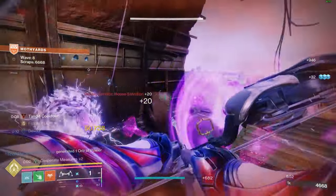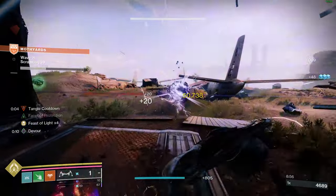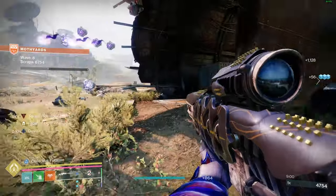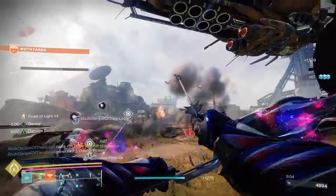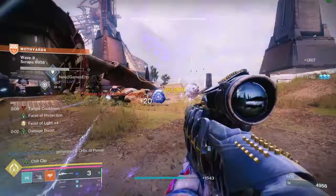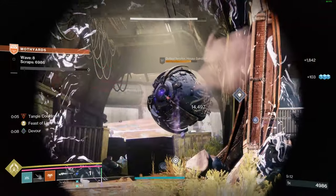That means looking at how adept mods affect each weapon and also looking at how having multiple perks in one column can make a weapon better. Adept weapons now can get multiple perk options in one column, and they seem to have really kicked it up a notch with this raid - you can easily get three in each column on each roll. So we'll be looking to see if that actually makes an impact on what a god roll is.